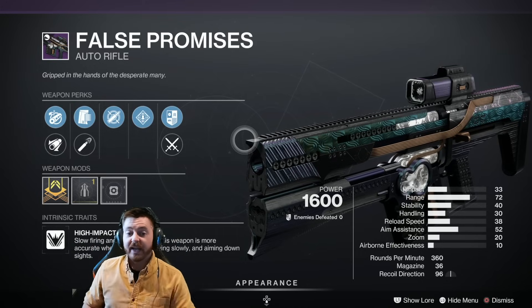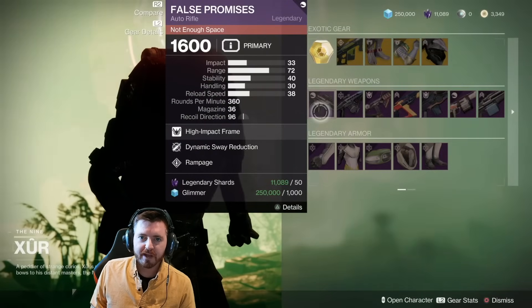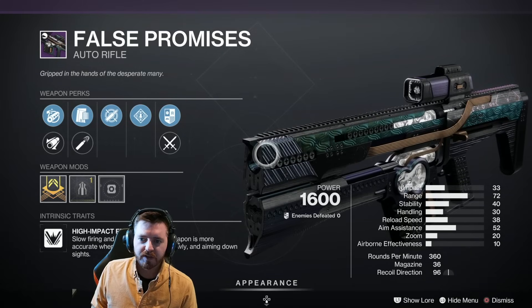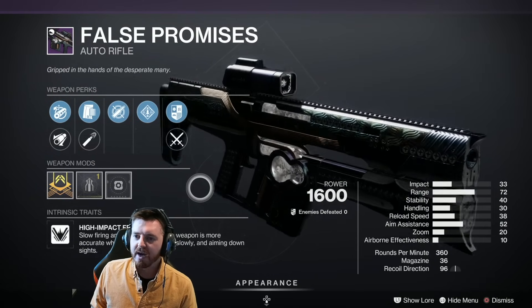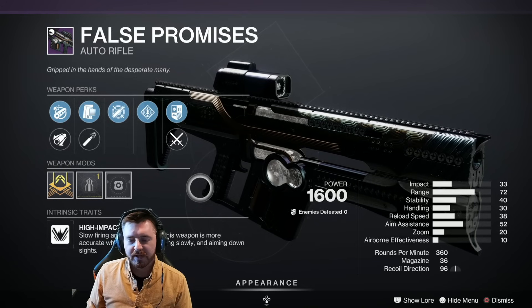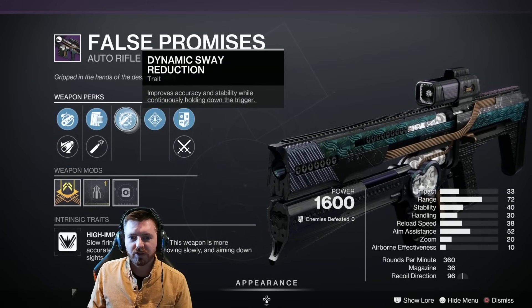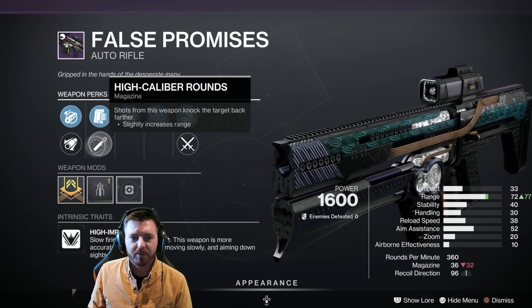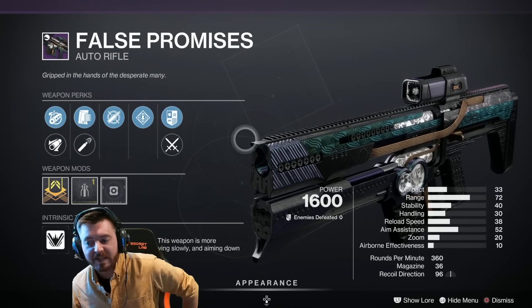Hey everybody, welcome back to the channel. Today you may want to know this — there is the False Promises, which is from way back in Season of Arrivals. This whole aesthetic is not bad; it wasn't bad back then and it's still not bad today, especially with all the changes that have happened over the seasons to auto rifles. This one has dynamic sway reduction and rampage with high caliber rounds and chambered compensator with a stability masterwork — it's got a lot going for it.